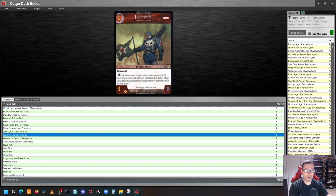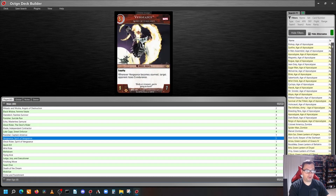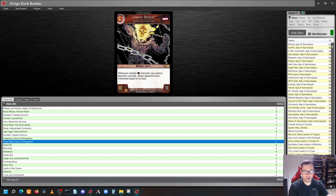Our five-cost characters: we play one copy of Punisher, Captain America — 9/9 with range. He has Reservist and an activated ability: whenever a target character you control becomes stunned while in combat this turn, stun all opposing characters that were in combat with it this turn. Our next five-cost character is Vengeance, Spirit of Vengeance — 9/7 with range, Loyalty. Whenever Vengeance becomes stunned, target opponent loses five endurance. Our last character, our six-cost, is Ghost Rider, Spirit of Vengeance — 13/11 with range. Whenever another Marvel Knights character you control becomes stunned, target opponent loses endurance equal to its cost.